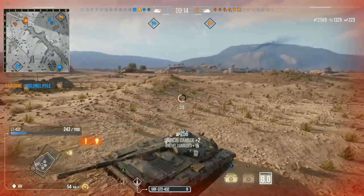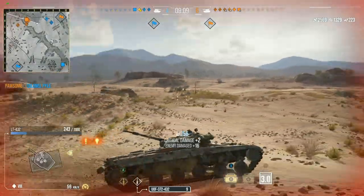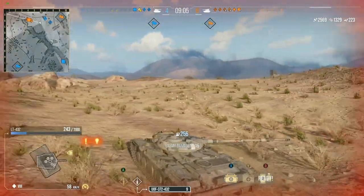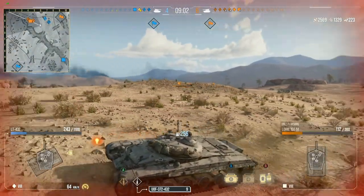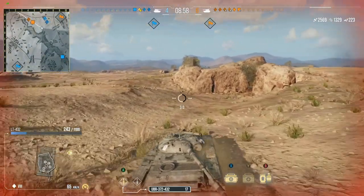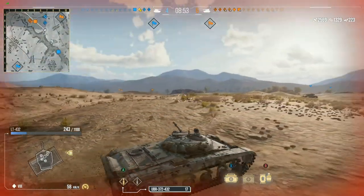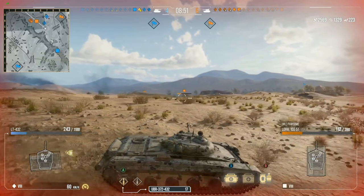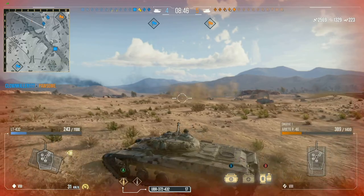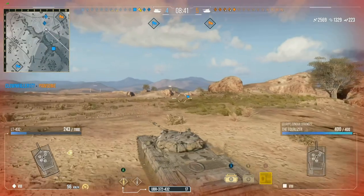We put a 300-plus hit into the artillery, which is going to make it a little bit easier to get him out of the match. Whenever you're playing a light tank, it's always best to pay attention to what's in front of you and utilize your auto-lock mechanic — tap RB or R1 on PlayStation. Stay focused on where you're going, don't flip.